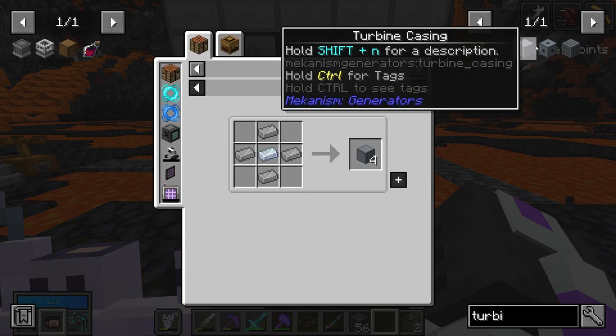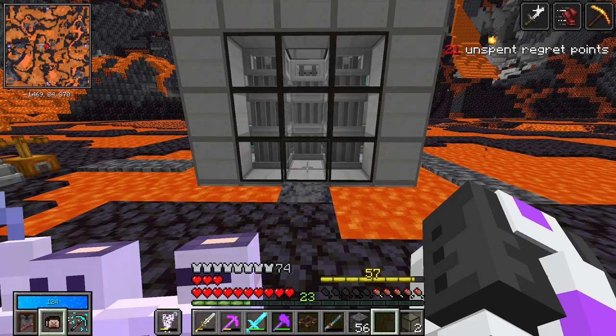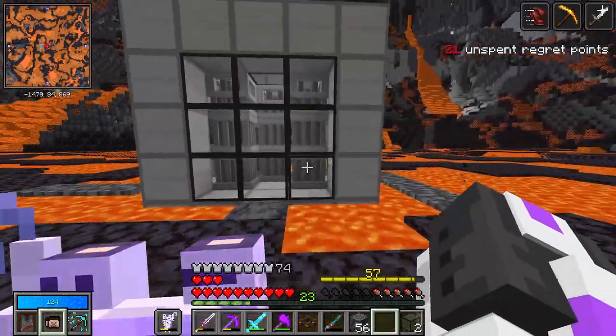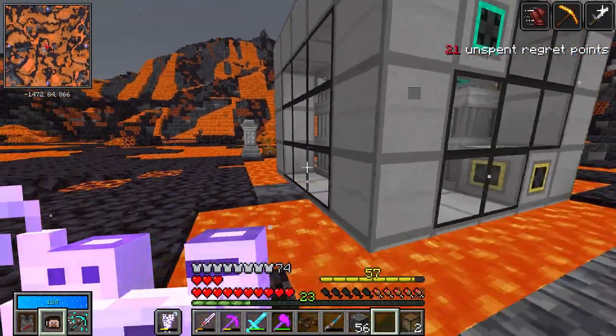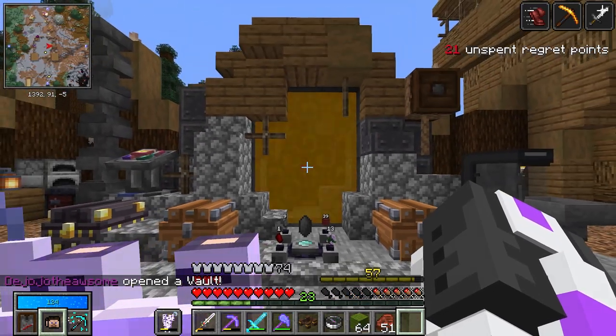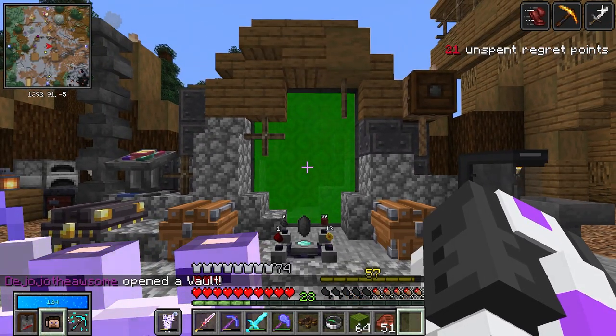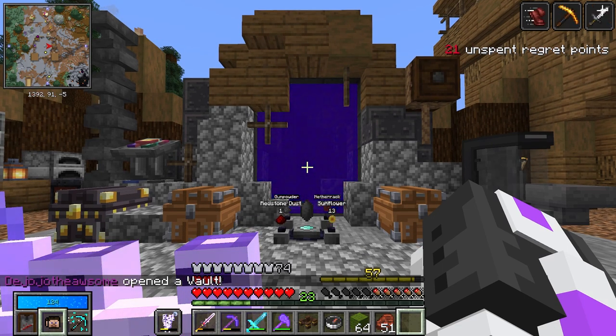We need turbine casings, turbine valves, turbine vents, turbine blades, turbine rotors - oh my gosh, we need so, so much. But before that, we need fuel and a lot of fun stuff for this thing. This is like step one of three. We are most definitely going to want to run a vault to get more Vault Diamonds, because the next step I want to get through is fissile fuel production, and boy are we going to need Vault Diamonds.